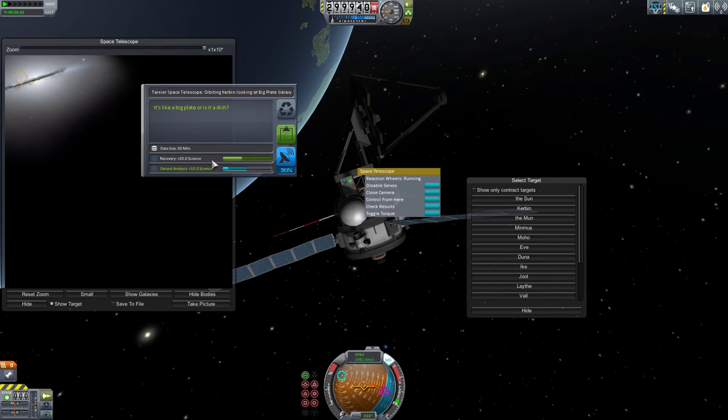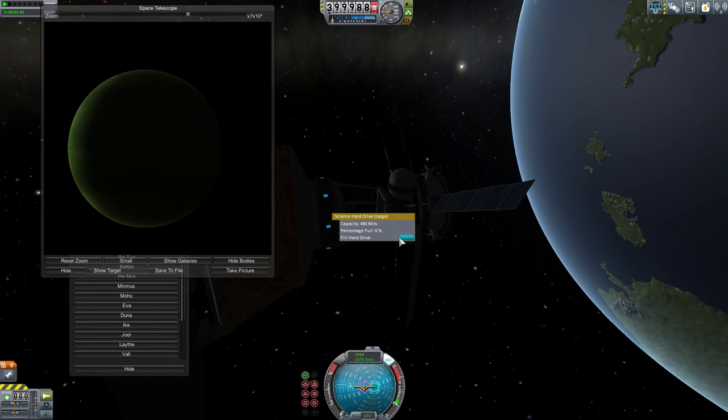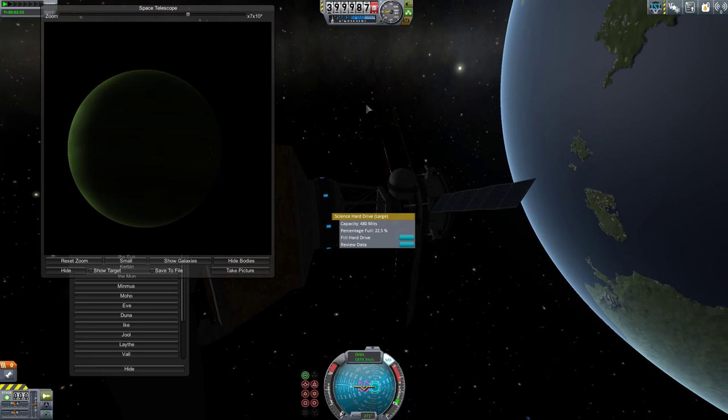The final parts the pack includes are two different sized science storage devices. These allow you to transfer science out of your science parts and into the storage devices for returning to Kerbin or for later transmission. These devices are real time savers and save you from either messing around with Kerbals, moving science on EVA, or having to transmit science as soon as you get it.